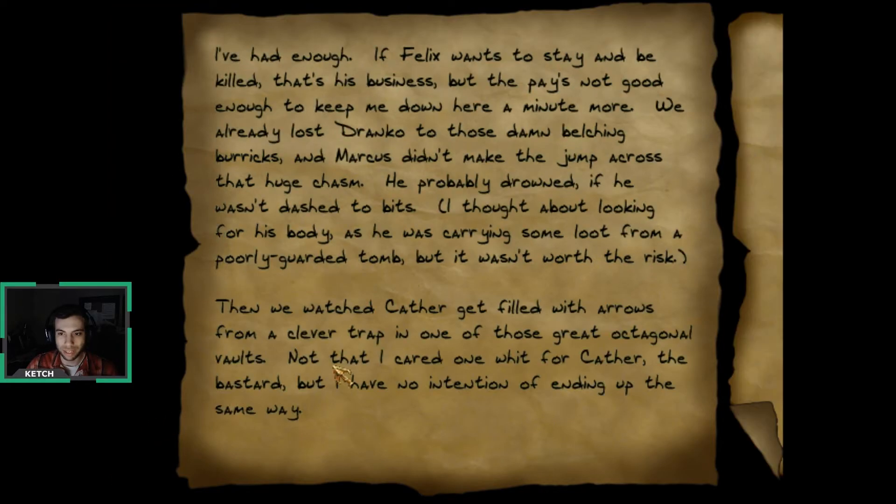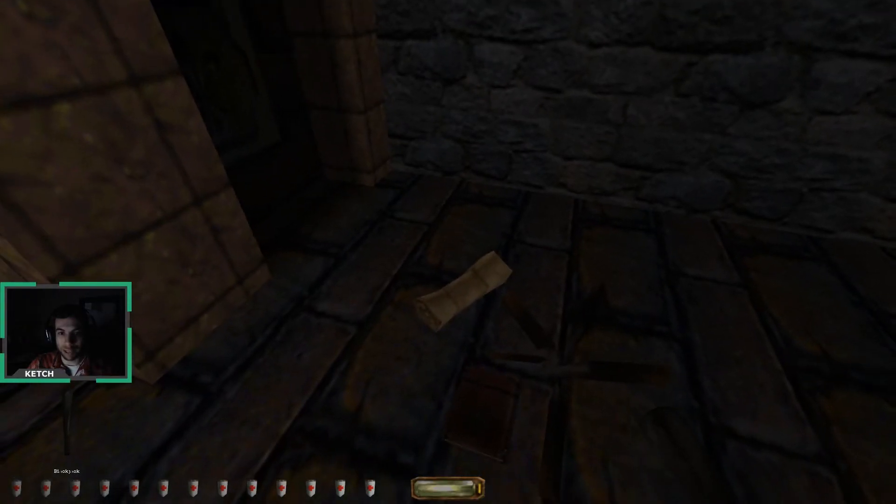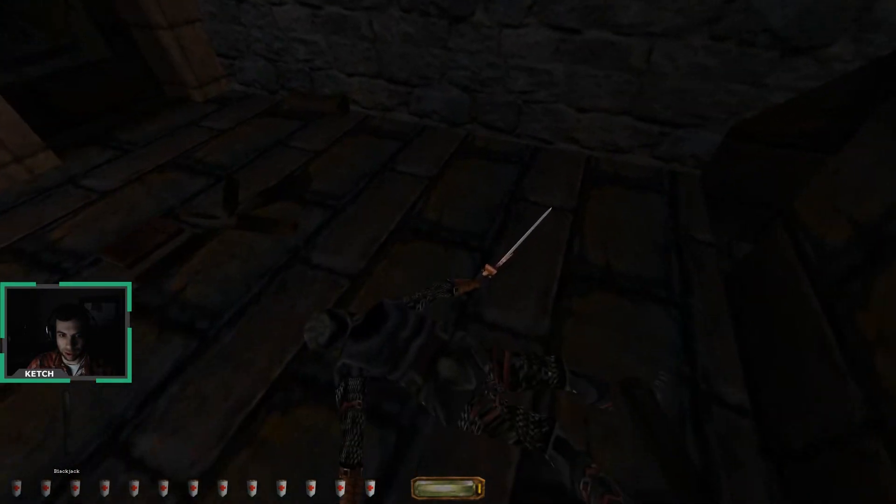So this poor guy tried to take a rest, and the zombies got him. We learned a lot from this letter. First thing — there was a group of people down here and a lot of them were dropping like flies. There's a huge chasm where Marcus fell, and he's got a bunch of loot, so maybe we can shoot an arrow and drop down there to find him. The octagonal vaults have traps inside, so we need to be careful. And the Horn of Quintus is to the north. The marks are mostly still intact, so if I look on the walls when I'm in the tunnels, I might see marks that tell me what direction to go. This room was awesome to find, just due to the information we got from it.